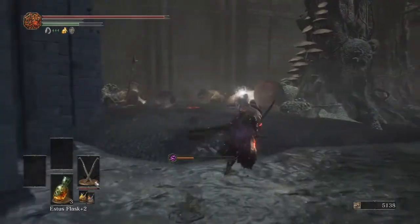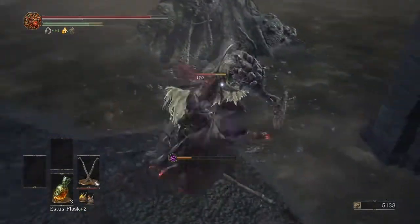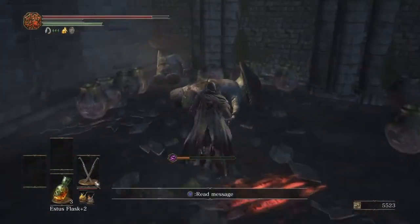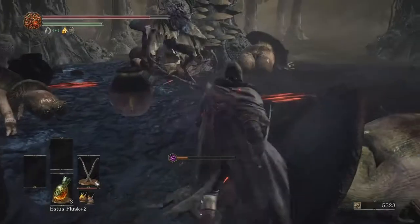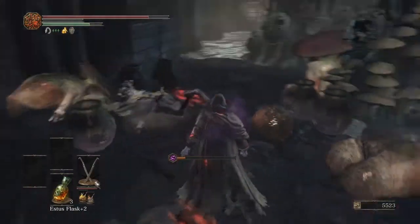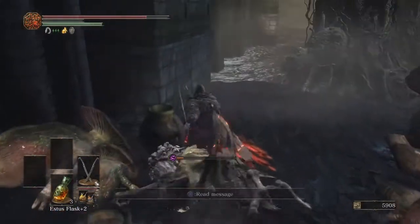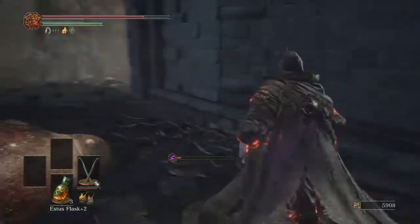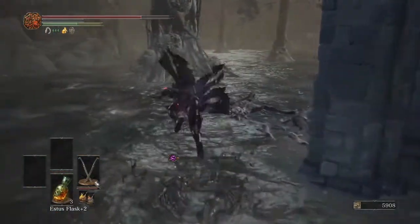Now we can go see what this thing is — another Gru, but we got another scroll for Orbeck. Kill the spear Gru. I think there's like four types of Gru if you don't count the giant ones — there's a spear guy, a normal guy, one that does a grab, and then one on all fours. There's definitely a spear guy, a sorcerer guy, one that's on all fours, and one that grabs you. So I guess there are four different kinds of Gru.